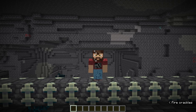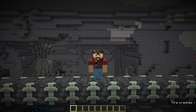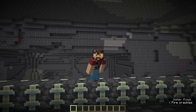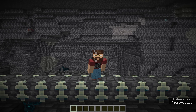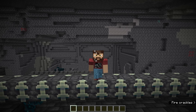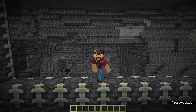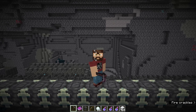Here we are in a random seed, and we're going to talk about how to find an ancient city. They're not very common and there's nothing yet that tells you how to get to one. It's very different from a stronghold where you throw an eye of ender and it leads you to one. So hopefully they add something in. There are two things you can do for now: you can do slash locate biome deep dark and it'll tell you where a deep dark biome is.